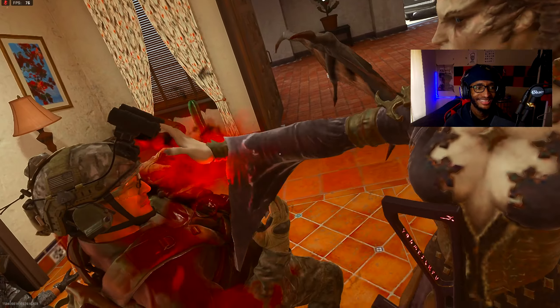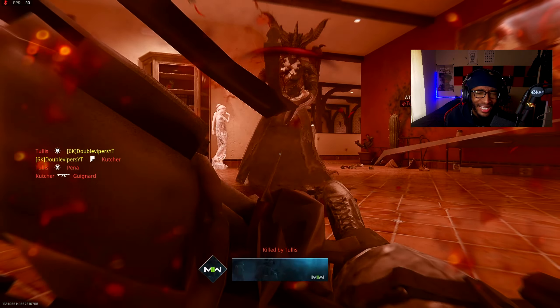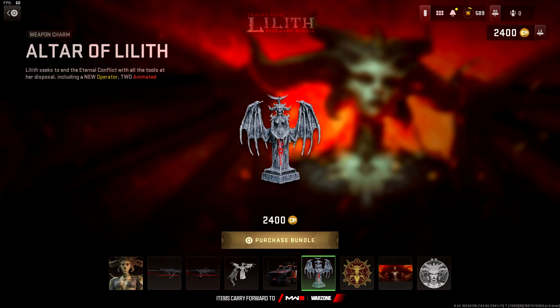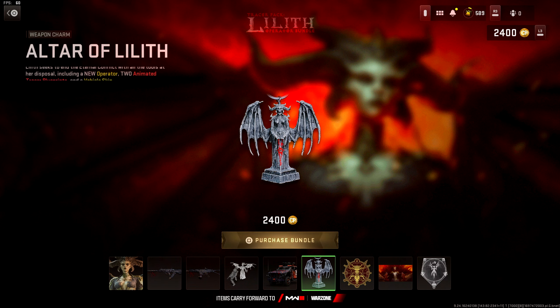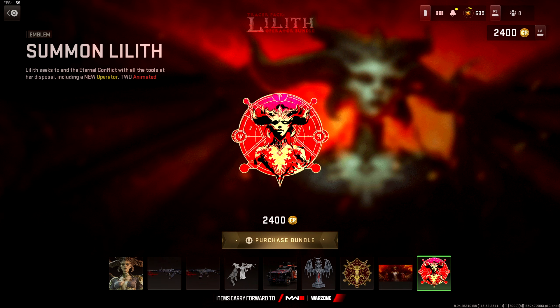Also got the Wretched Death vehicle skin — that's sick. Also got the Altar of Lilith weapon charm, a weapon sticker called Lilith's Call, a loading screen called Lilith's Throne — damn, she's taking over. Also got the Summon Lilith emblem.